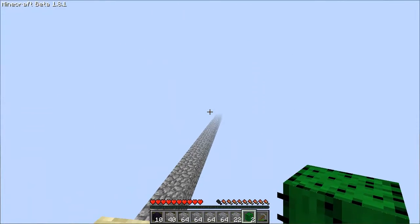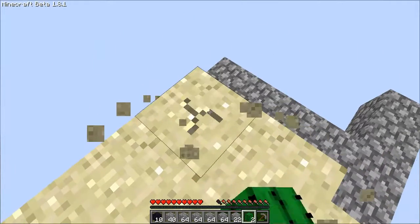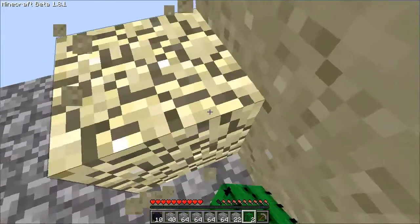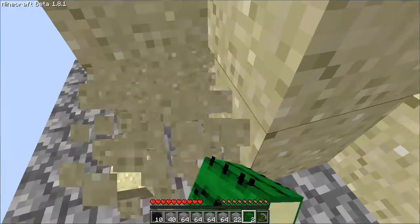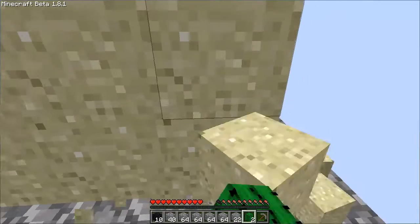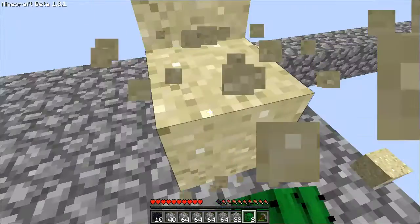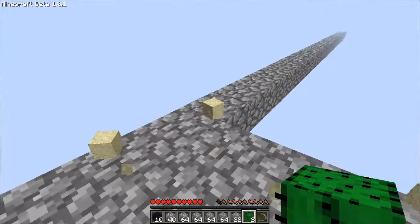I can't even see our old base from over here — way too foggy. Just need to gather the rest of the sand, then we can head back over there and get things sorted out. I wonder how I light this obsidian. I'm guessing you have to make a nether portal, and I don't think there's any steel on this map that I've found. So that'll be pretty confusing — I'll have to figure that one out.